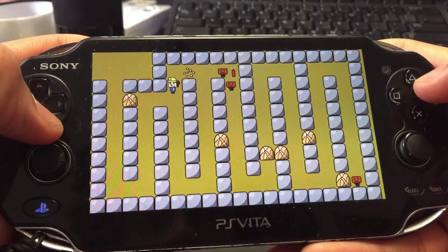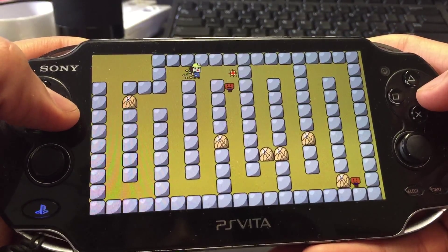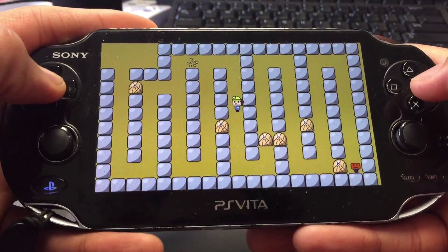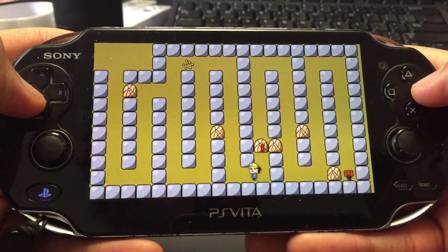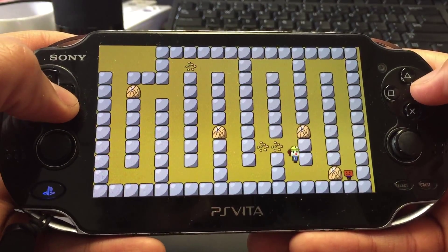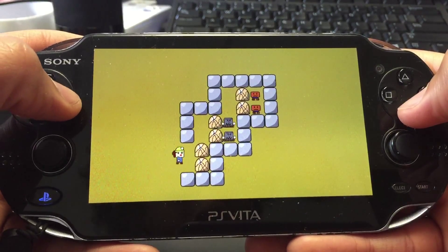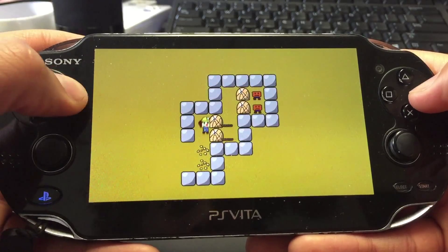You can kick the dynamite in any direction — whichever side of it you're standing next to, you'll kick it in the opposite direction. That was a spot where I should have used L to stand in place and aim, but I took a risk. You can die very easily in this game — all it takes is tapping an enemy and you'll take damage and just die. There's no health bar, you just die and have to start the level again.